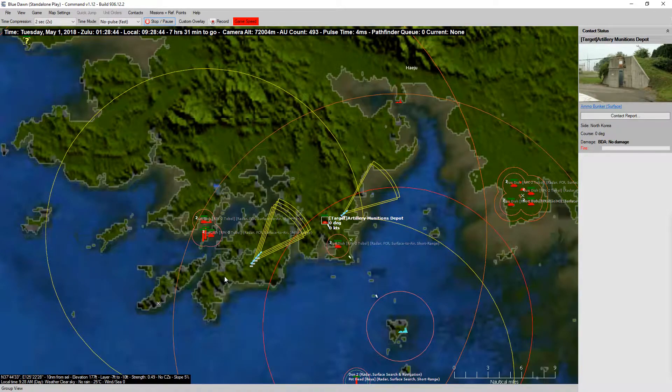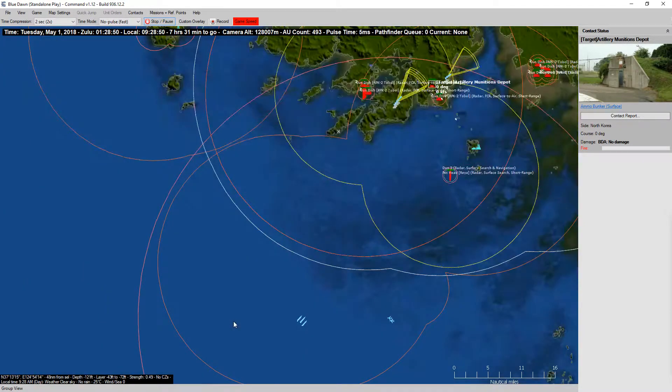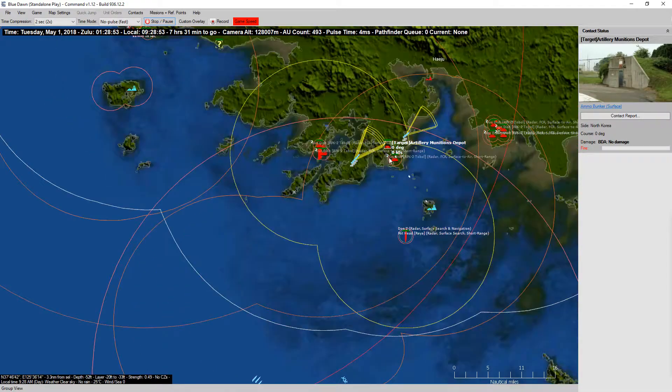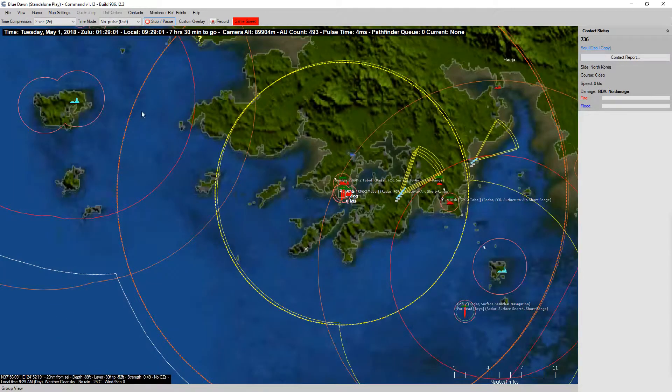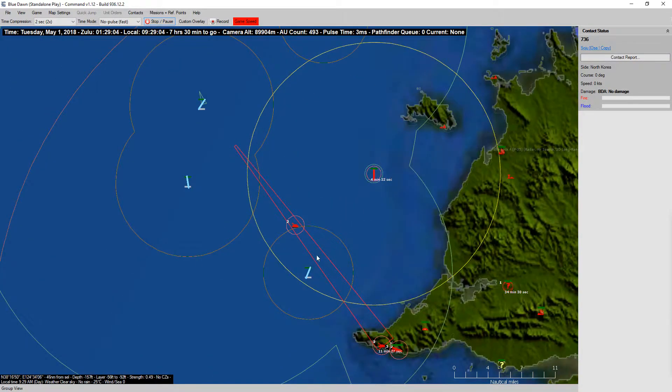Yeah, that artillery is really not doing all that much damage. That was complete overkill launching that many missiles — kind of a waste. But it was a critical target and we did get points for it. We do get points for destroying those, which is good to know.